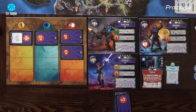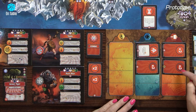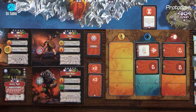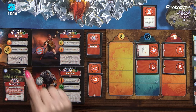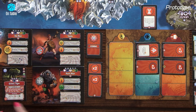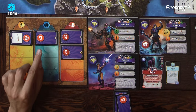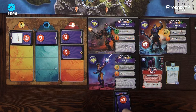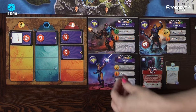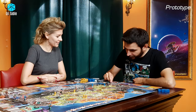You have two defense and I have seven attack. Seven minus two is five damage. Skeletor is down to one HP left.